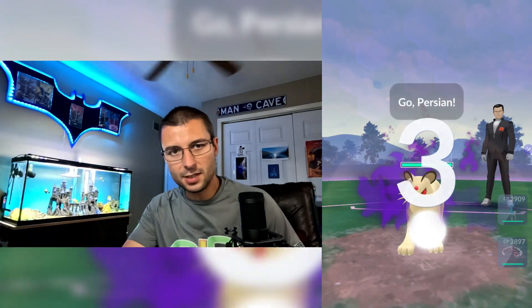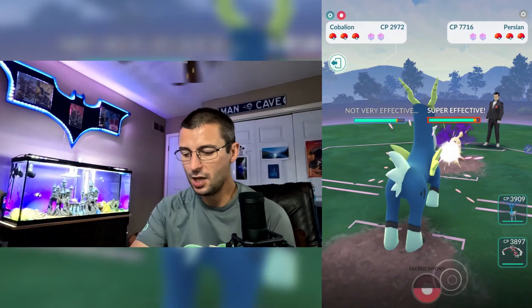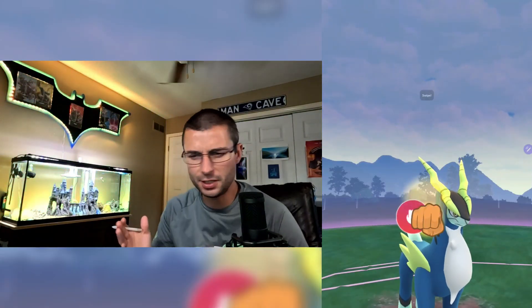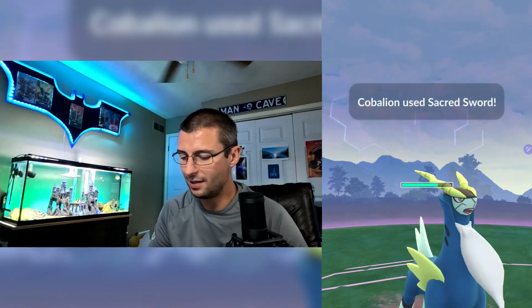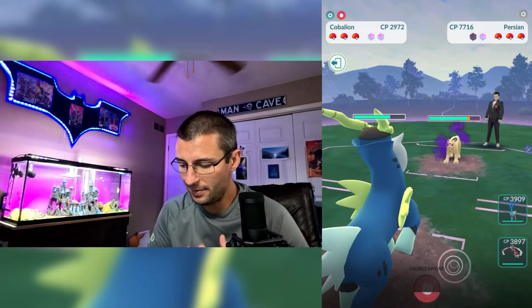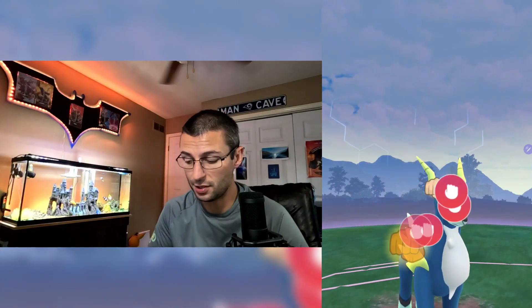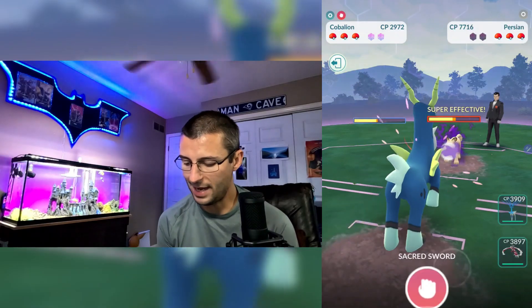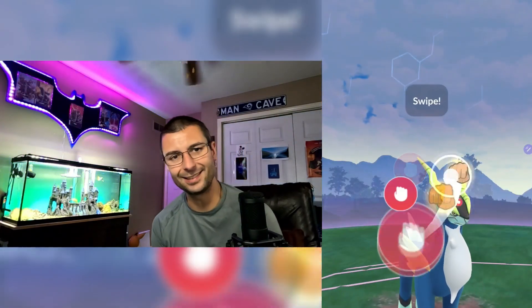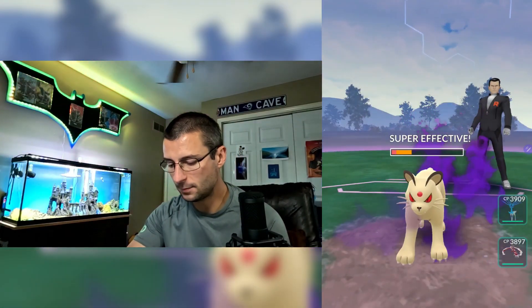We're just going to let this play through. With Persian, the first thing you always do is burn those shields. Look how fast Cobalion's Sacred Sword charges — it's absolutely crazy. We're down to maybe 20% HP, and Sacred Sword is charged in about three hits. We've already burnt both of Giovanni's shields before we even hit 50% HP. Total craziness. Right back into charging Sacred Sword and boom, Persian is down — didn't even get the opportunity to use a charged attack.